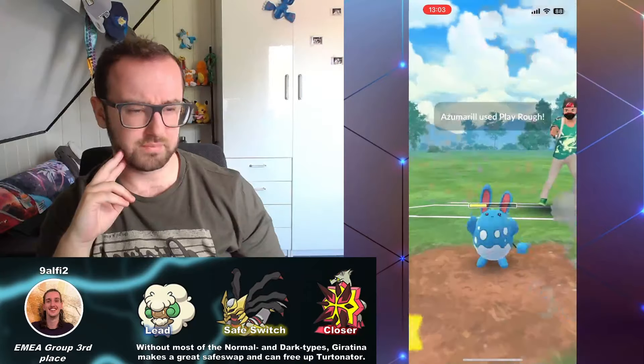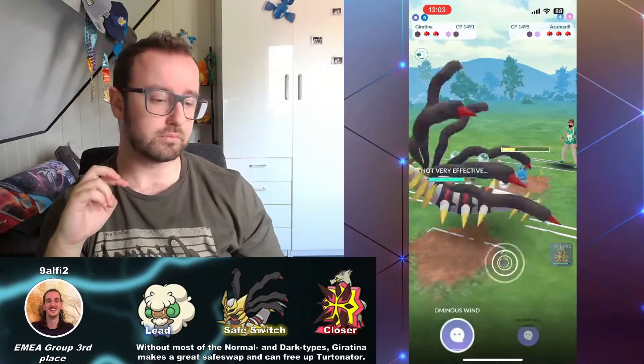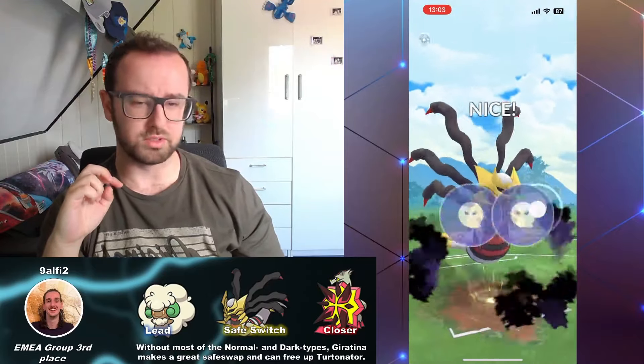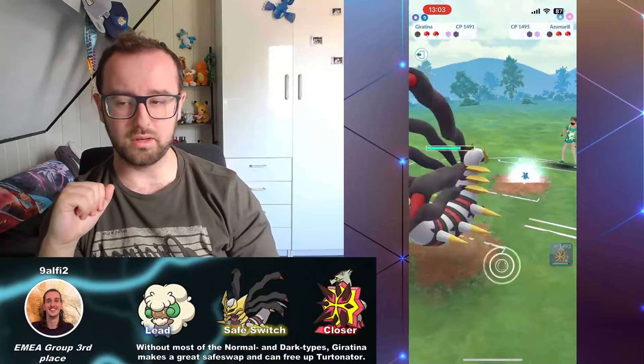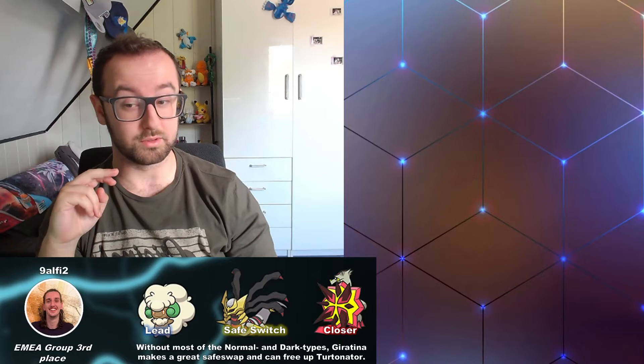They're going to Azumarill — perfect. I can go into Giratina now. But if they have Tapufini, this could be tricky, so I hope I can keep a shield. I'm definitely not going to shield anything from that Berserker. Shielding this up though — I believe that's an Ice Beam. No, it's a Play Rough. Now I can just up-pace to the next Shadow Ball. There we go — on charge stack priority. A little bit bold — they could sneak one in there, but I would up-pace anyway. They let that go. Let's see what they come in with. They top-left — maybe something not so great into Turtonator in the back.